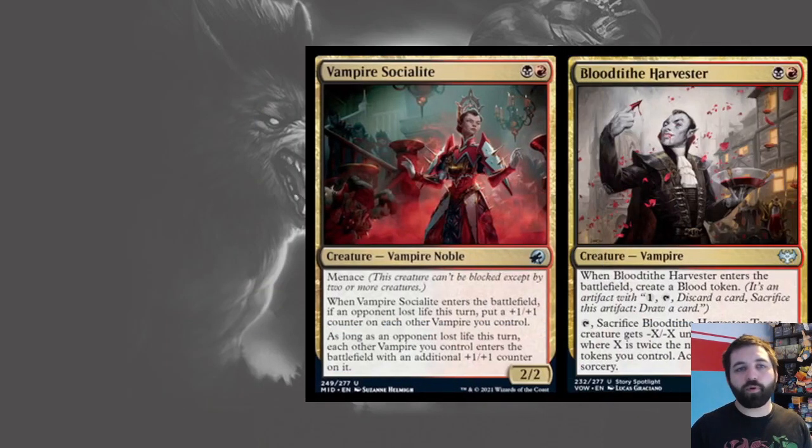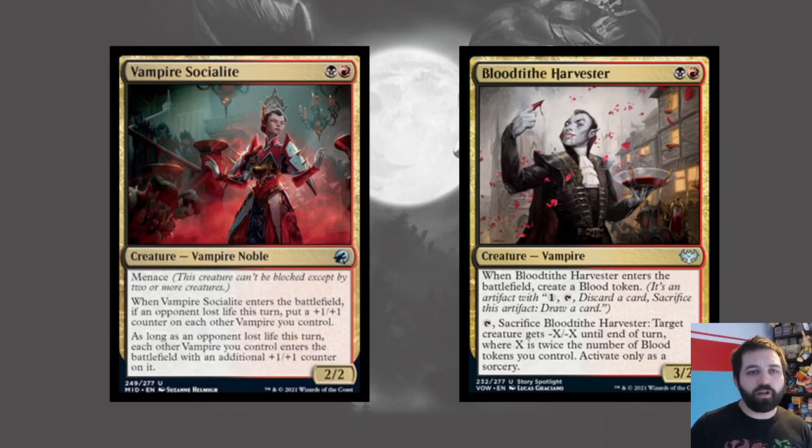Rakdos was vampires in both sets. In Crimson Vow the big thing was Blood tokens — you'll be getting fewer blood tokens and fewer cards that care about blood, but they're still generally all vampires and can power up the red-black stuff from Midnight Hunt. In Midnight Hunt it was solid but not top three — Azorius, Dimir, and blue-black were probably the best three. I'm expecting good things from Rakdos; I'd quite happily draft it. The smaller amount of Blood tokens will help smooth the format and give you a little reach at the end of the draft.